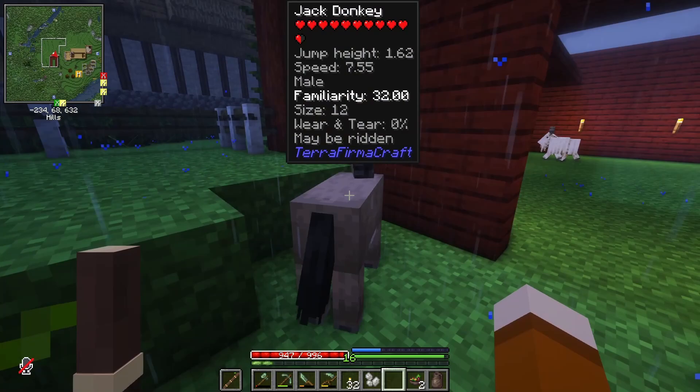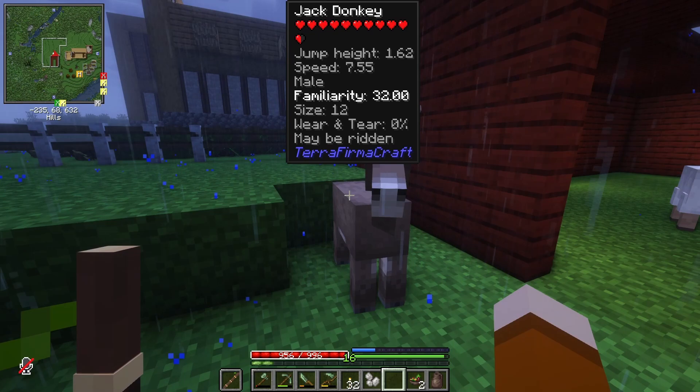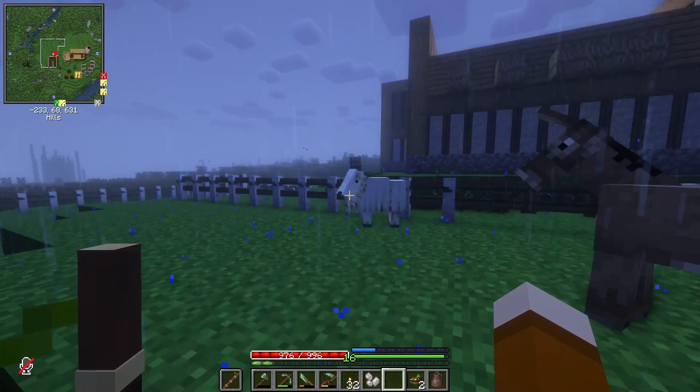Here we have donkeys, sheep, and goats. Let's look at our donkey here for a moment. It has, aside from its name and max hearts, jump height and speed — that's here because of Jade, I think, which puts that information in the tooltip, not necessarily Terraformercraft. But then you see we have the sex, the familiarity, size, and wear and tear. Obviously you're going to need one of each sex in order to breed them.